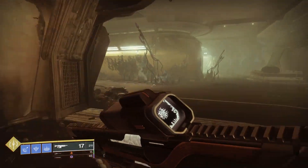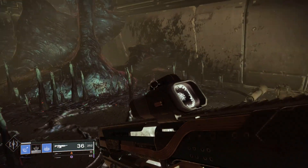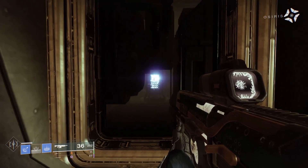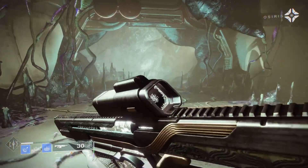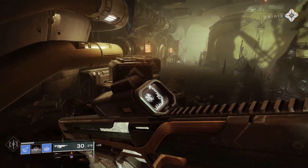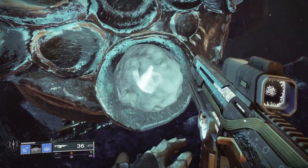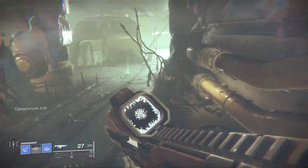In this next room, first take care of all the enemies, then in the back left corner you'll find a switch that needs to be activated. After activating it, a small doorway opens up revealing a blue fuse — shoot it. Head back to the other side of the room where a door has opened with spores, get the buff, then head to the far side of the room where you can pass through the barrier.